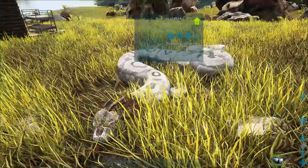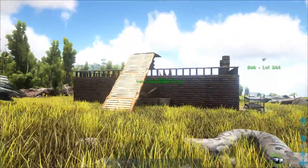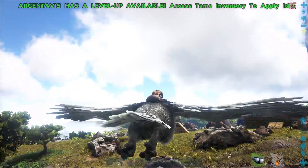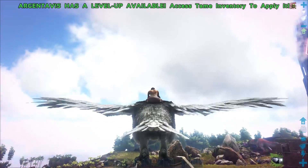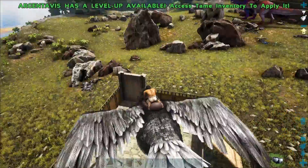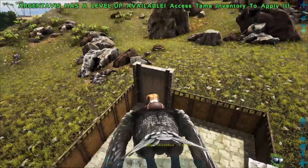We're going to go ahead and try to see if I can get the pen idea to work. I have a feeling it's not going to work, but we're going to give it a shot. So we have got a titanoboa and we're going to take it to our pen. I want to see if this is going to work, because you guys might have an easier time with this than trying to do it in the wild.